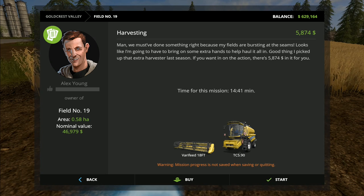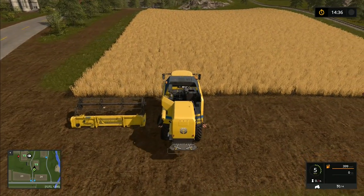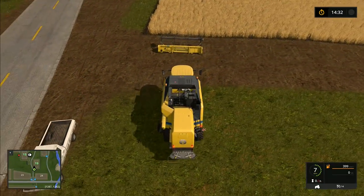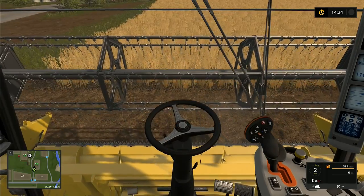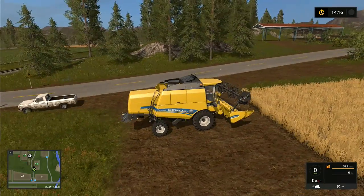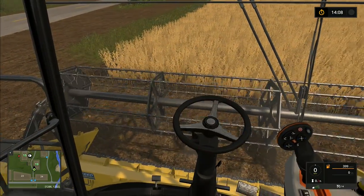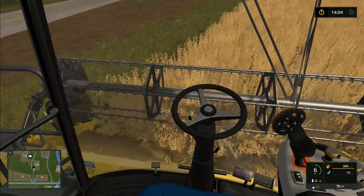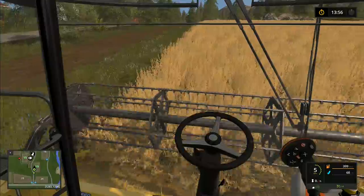There's a mission — 18 foot on the TC590, offering us $6,000. There's only $46,000 to buy the field in the first place, so if we do a few jobs on some of these smaller fields it'll make them a little bit cheaper when we come to buy them, and give us a little bit of extra money to play with. I'm going to do this one from in-cab without GPS. I need to unfold the combine first — I'll do that from out of cab just so you can see I've actually unfolded it. Now I'm going to do it all from in-cab. I switch to the front header and then we can pick it up on the headlands.